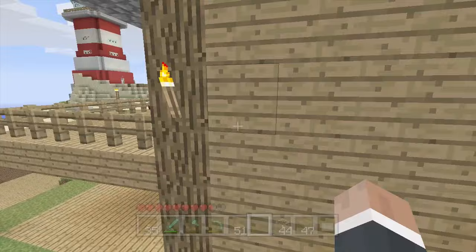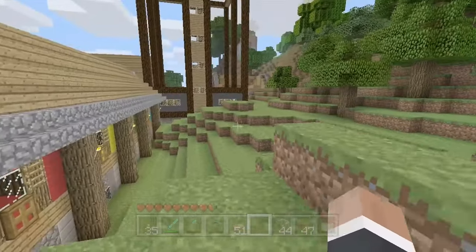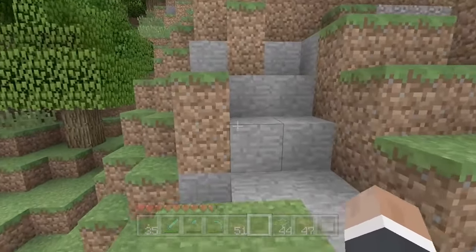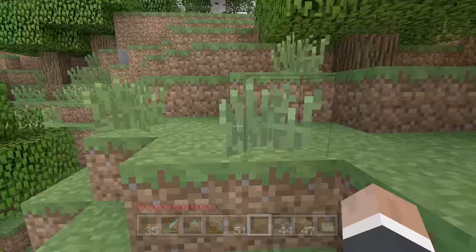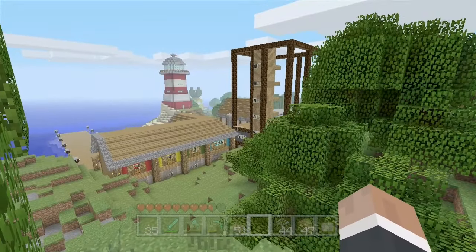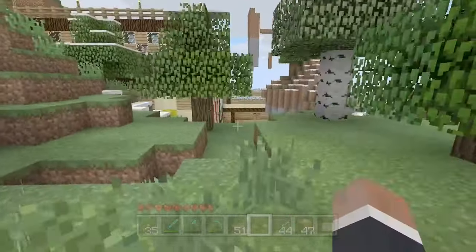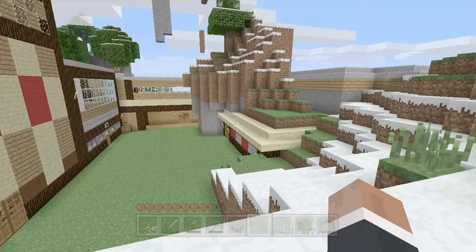Everything in this area is looking good, being contrasted by the pineapple past the lighthouse. Pineapple looks pretty good. I like it though - I like the pineapple. I'm going to make a whole neighborhood of pineapple houses - a suburb. I don't know why that was hard for me to say, I say it all the time.